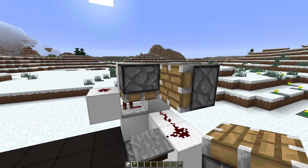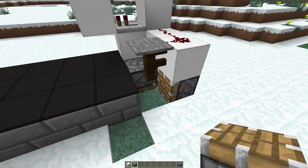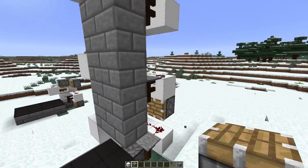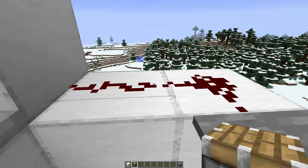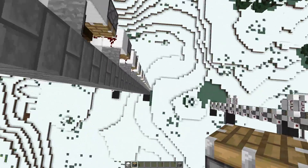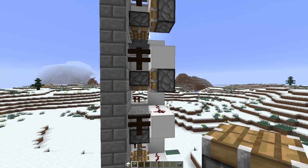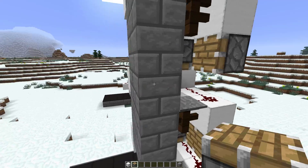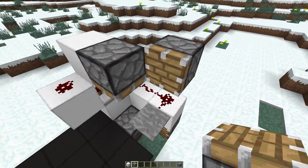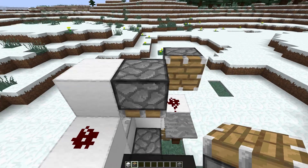When we power this pressure plate it does a single one-tick pulse which goes through here and pulls the player through the block, and it also powers this piston underneath. That is because this needs to restart the piston below it. So I need that piston to do an update for this block. There's a piston under here pushing this block up making this a one-tick pulse, powering this redstone dust, powering this block, powering this piston.